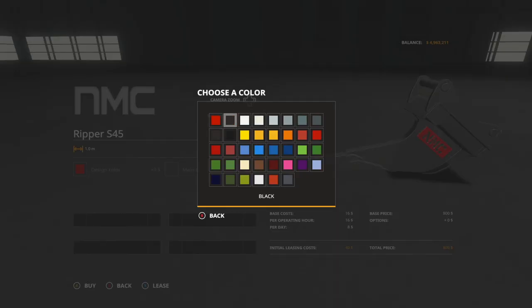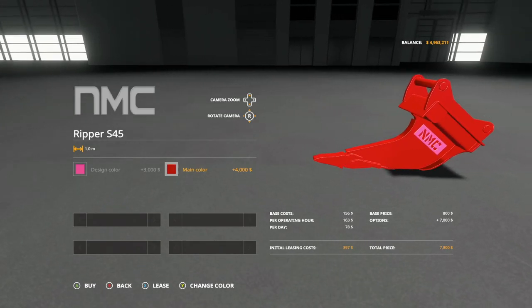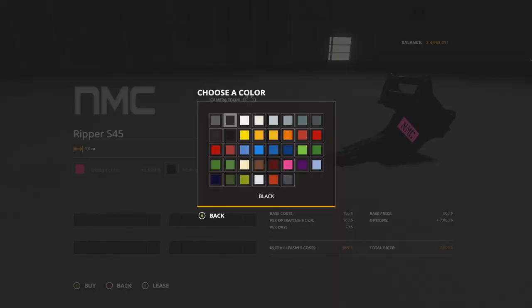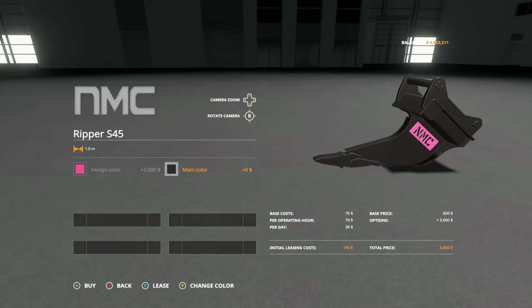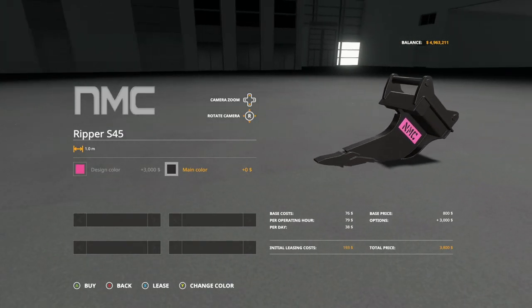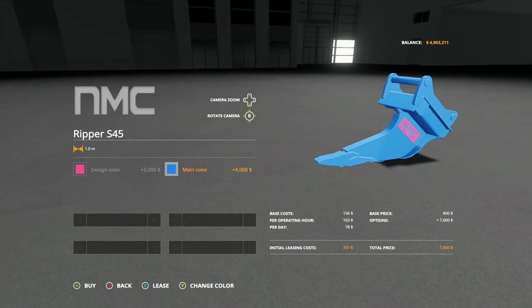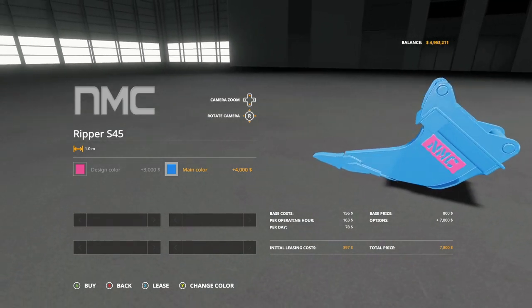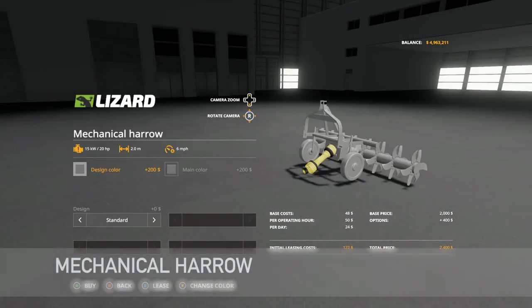For design color you have basic, black, and all base game colors — change it to pink, whatever you want. That's the NMC logo. Then main color is the primary color of the ripper itself. Design color costs three grand, so it can go from $800 to $3,800 quickly, and main color adds another four thousand, potentially reaching $7,800. Really cool to see.